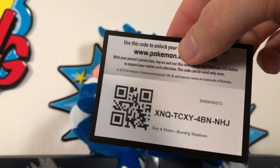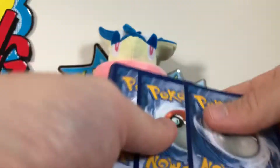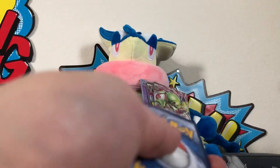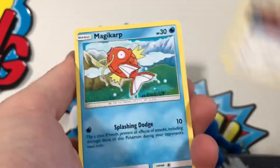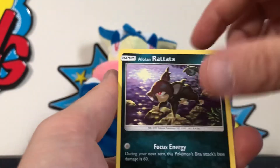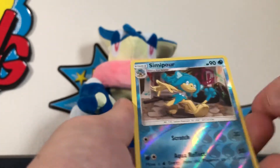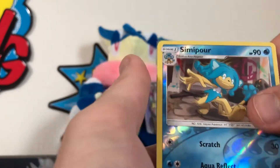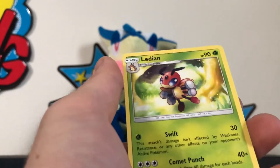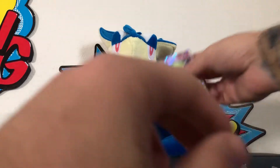And there's the last code for the video. We've got Dusclops, Poe Town, Porygon 2, Magikarp, Mudbray, Alolan Rattata, Panpour, Caterpie, reverse holo Pansear, and a regular rare Latias for the rare in our last pack.